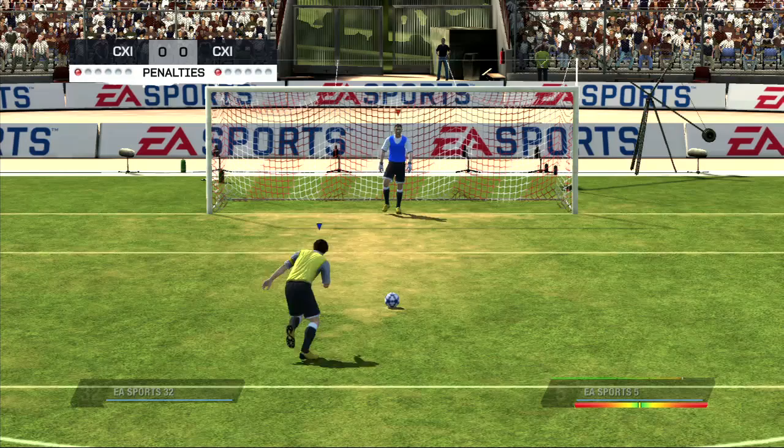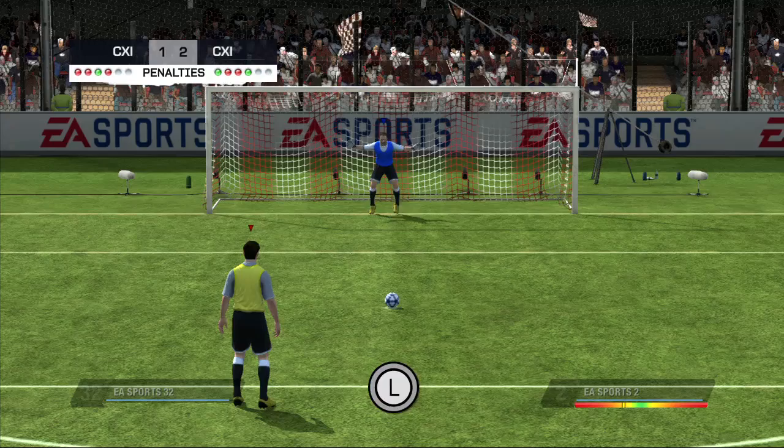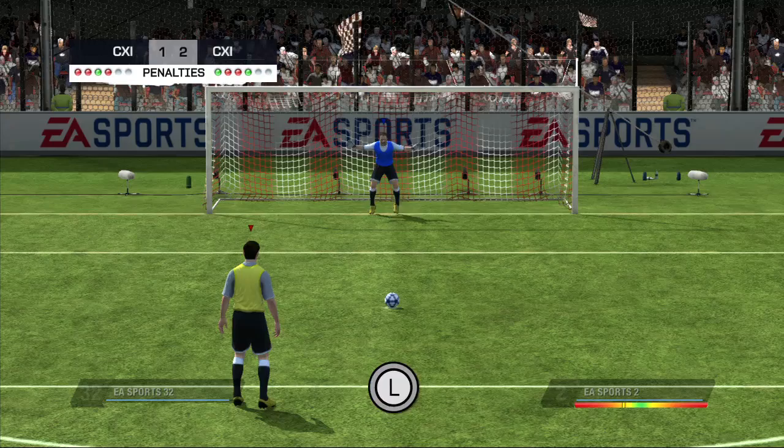Welcome to the EA Sports Penalty Kick Saving Tutorial. Let's have a look at all you need to know when attempting to save a penalty kick. To move the goalkeeper on his line, use the left stick. To dive, use the right stick.